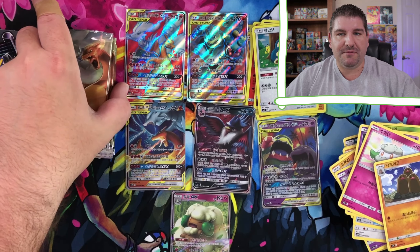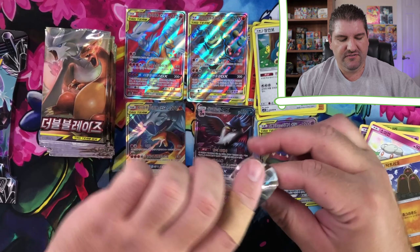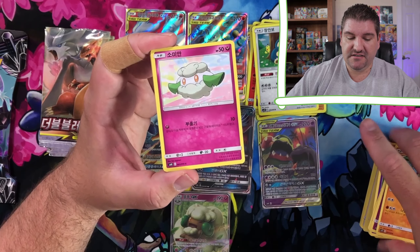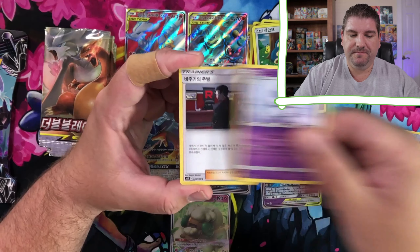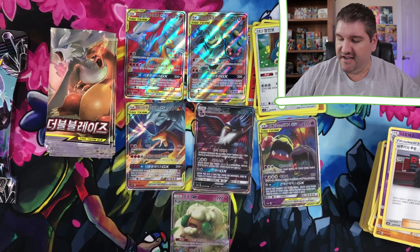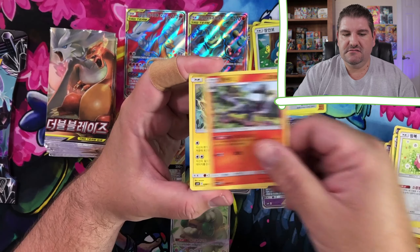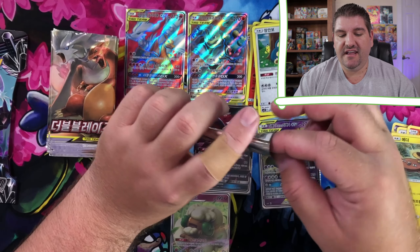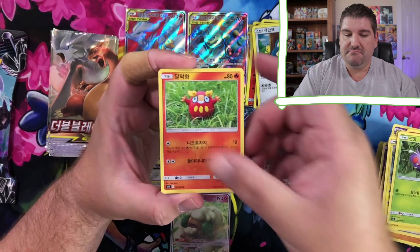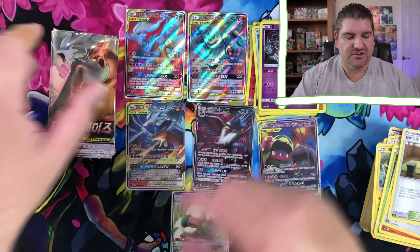But we still have a bunch of packs, so I'm very curious now. Did we pull everything already, or is there going to be more? Because the first box had the full art and two ultra rares, and this second box has already gotten a full art and two ultra rares. So do we have an error box, or do you not get a guaranteed number of specific cards in a box? And if you do, can we pull something else? Maybe it is an error box. Who knows? Either way, we did get another Mewtwo Holo, which is a cool card.